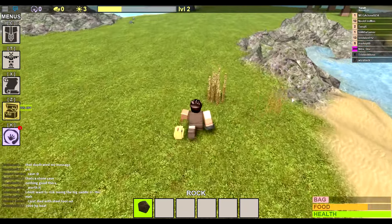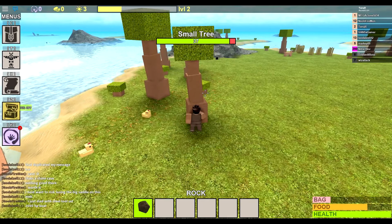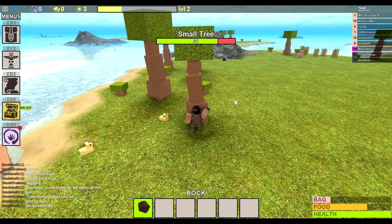Once you've reached the island in the middle, you just want to go ahead and pick up as much food as possible. All this can be turned into food because food is very important to survive in this game. You also want to smack down some more trees to get sticks so you can make more tools like a pickaxe and axe.